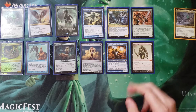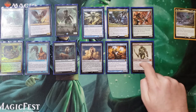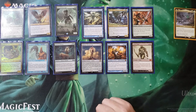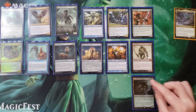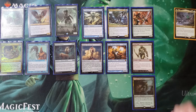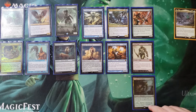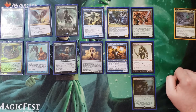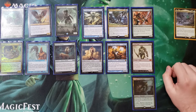Grave Titan with Yarok on the battlefield makes four tokens on ETB, which is great, and then every time you attack you make two more. With bounce effects in this deck, he can be an army unto himself — making four, eight, sixteen zombies. Just so good, plus 6/6 with deathtouch. Avenger of Zendikar: double ETBs on the stack, please. With 16 lands you'll get 32 creatures thanks to Yarok, and whenever a land hits the battlefield, your creatures get two +1/+1 counters.